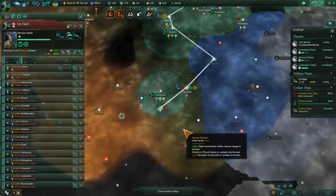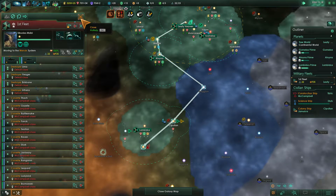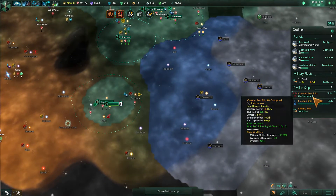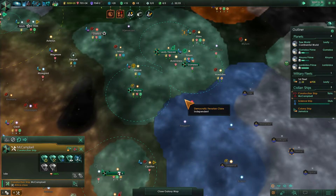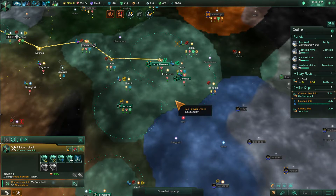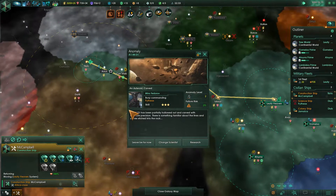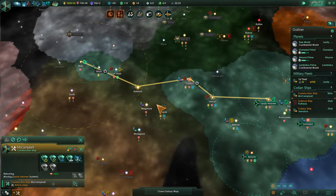Let's head on down here and attack these probes. Construction ship is finished up as well. He's headed home — system survey complete. Anomaly found, we'll leave this for now.